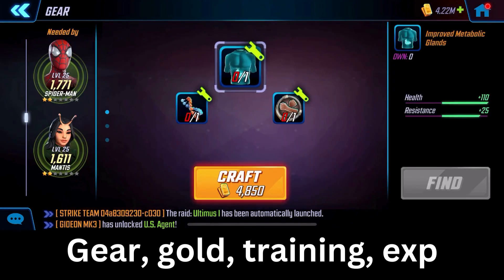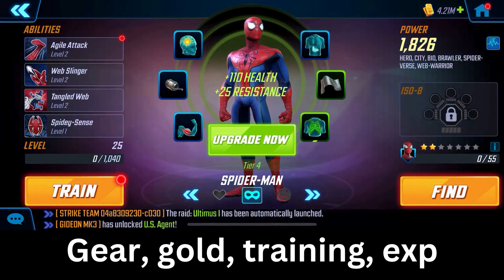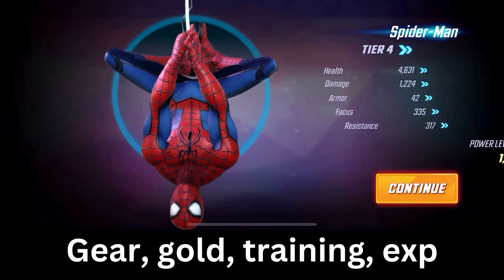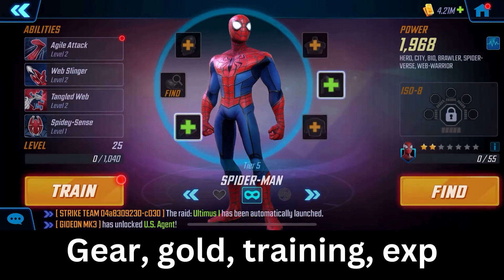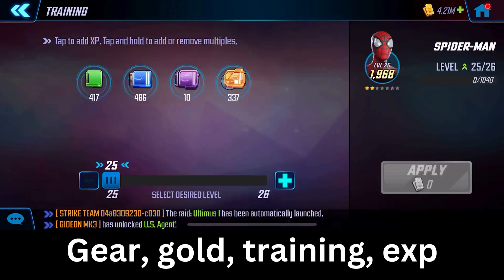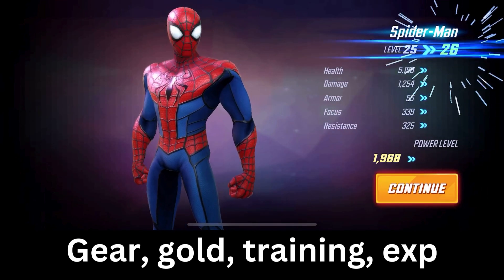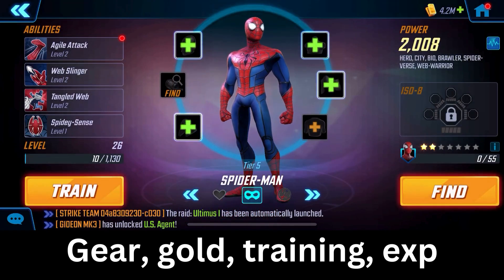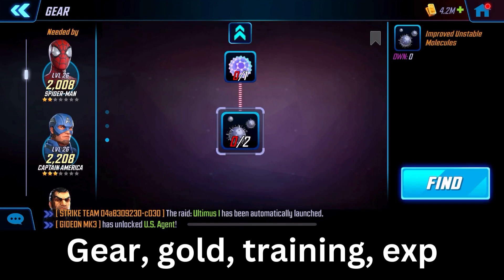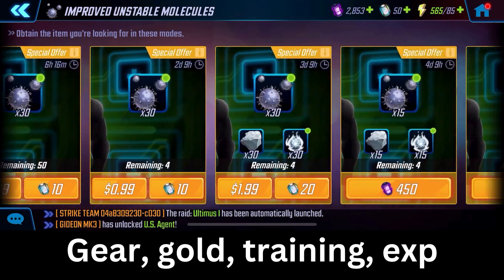Campaigns are important because that's where you get your gear, gold, training materials, and experience points — that's where you can repeatedly farm those items. We're going to power up Spider-Man here from gear tier four to gear tier five for a stat boost. For the gear piece on the left that says 'Find,' the game takes you to where you can find it. It shows heroes assemble 4-4 auto win — we've already completed that campaign node, so we can just farm it and get those resources automatically.